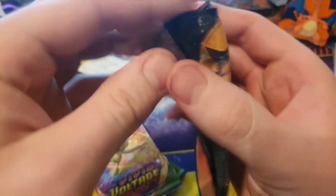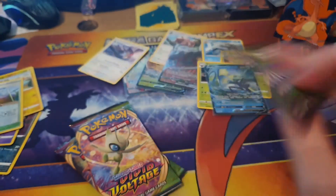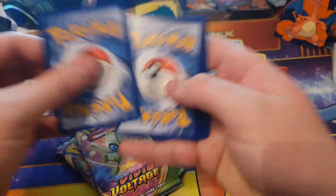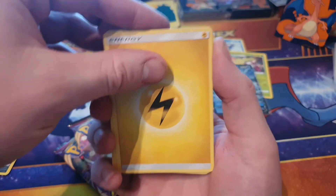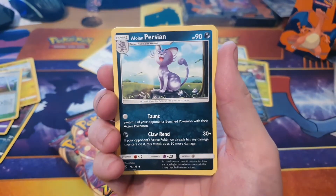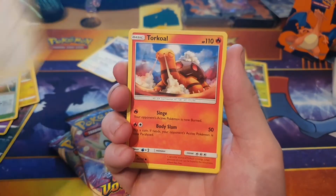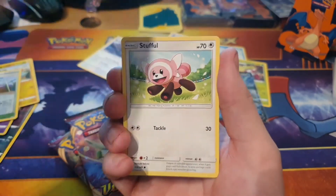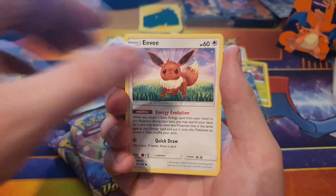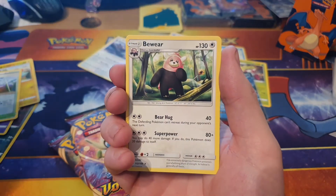Sun and Moon next — there's your code card for Sun and Moon. I believe it is four from the back because we should have the energy. Energy, Alolan Persian, Byron, Rare Candy, Youngster, Charcoal, Litten, Stufful, Eevee — reverse holo — Haunter, and Bewear.